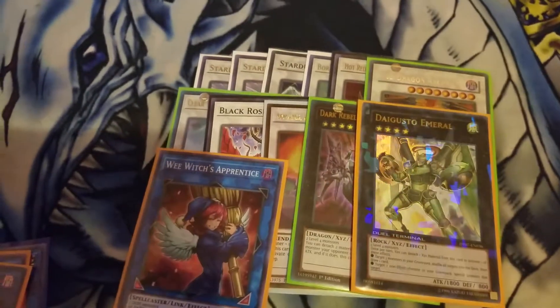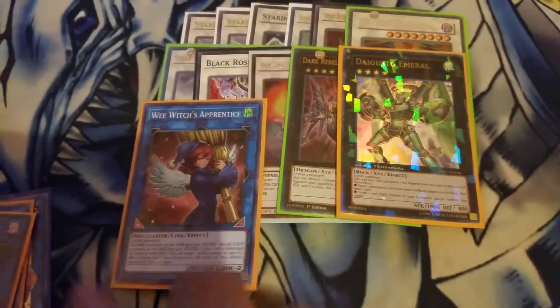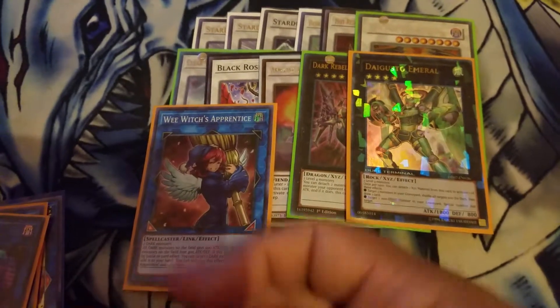If you get two Summoner's Monks on the field, you could go into Witch's Apprentice and then you have two more spaces opening up — not that you need them, but just in case. Or you could get rid of the Summoner's Monk to open up two spots and then go into your Synchro play.